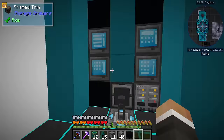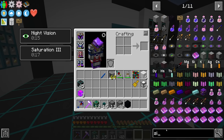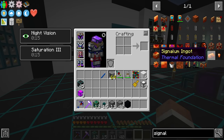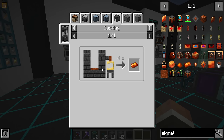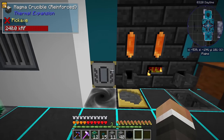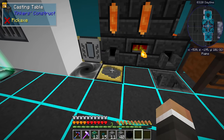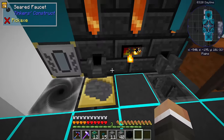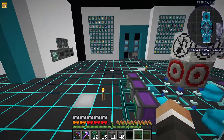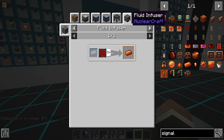One other thing that we definitely should look at automating is the creation of signalum and enderium. Up until now, we've been making our signalum in the smeltery, which does work. However, it's quite slow - not only does it take forever for the magma crucible to break down the redstone, but then it also takes forever for the smeltery to pull out all of the signalum, and then it takes even longer for that signalum to solidify into a gear or an ingot. And on top of all of that, it's not automated. So I think we're going to pivot into using nuclear craft.